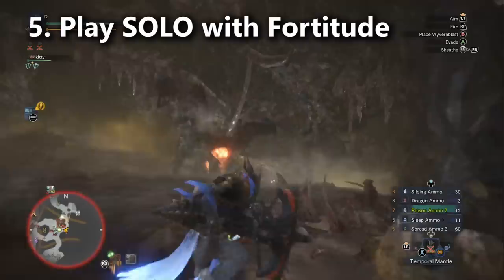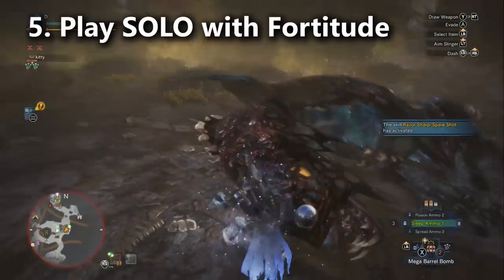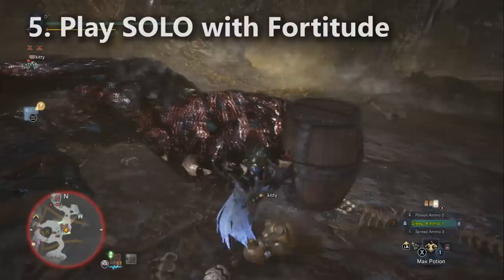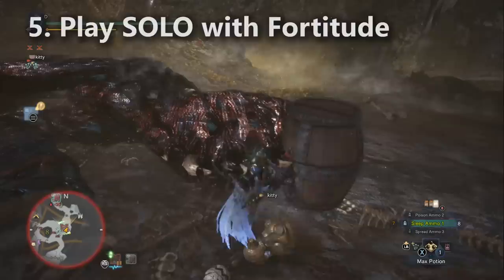And if you happen to die, you're going to come back stronger again and again, which makes soloing considerably easier than multiplayer. You also get to bring your unkillable palico, and for this fight I recommend the Vigor Wasp Bray for a lot of extra healing. Those are your five basic tips for fighting arch-tempered Valhazak.